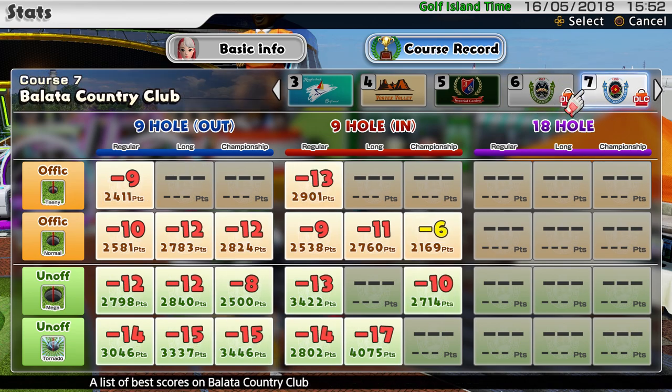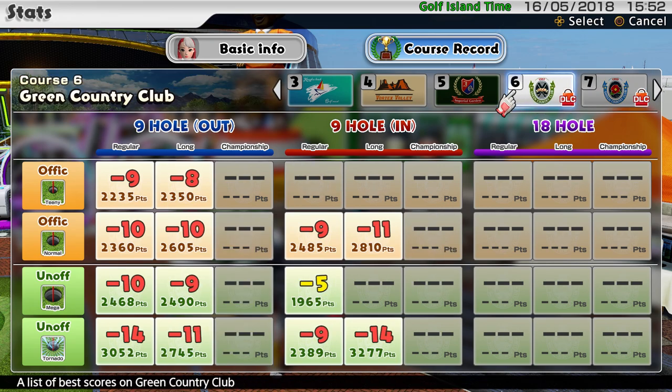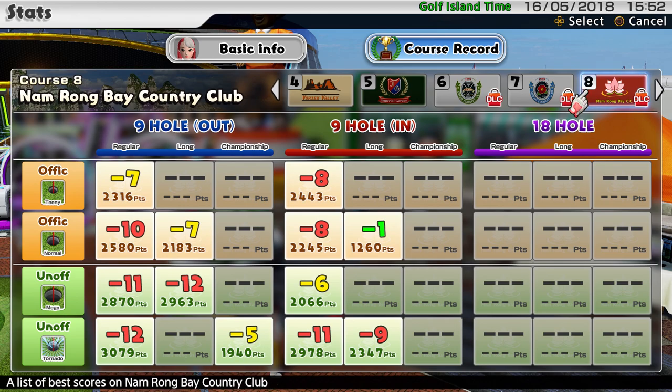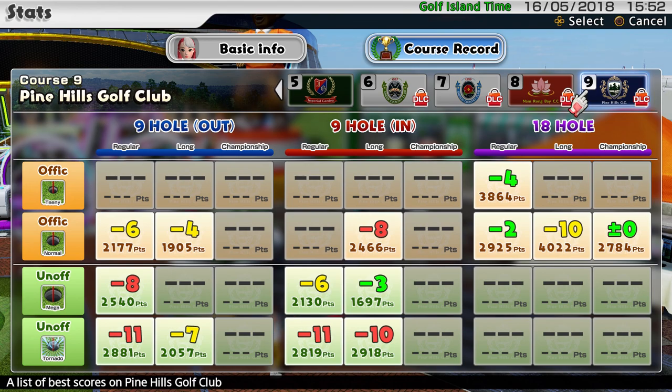Balata — I've actually played more on Balata than I have on Green, that's interesting. Got loads of red scores as well, but not played the 18s. Namrong Bay: a few scores in there, but again pretty sparse. And Pine Hills, obviously only just got it — a lot of work to do on Pine Hills.